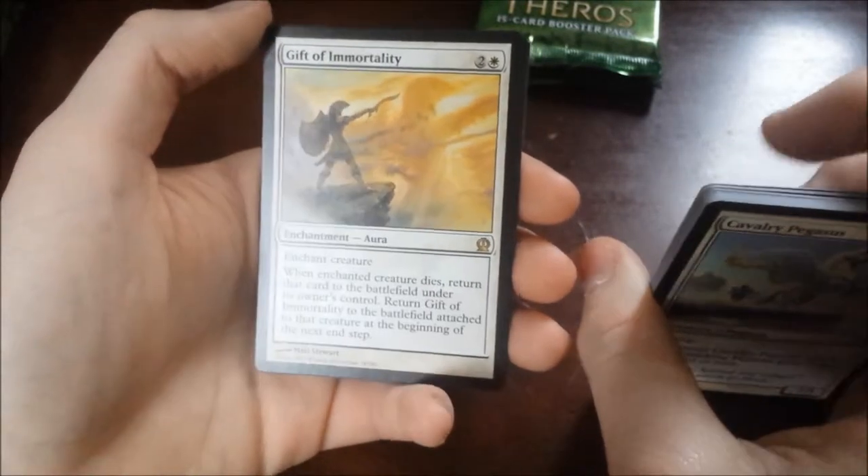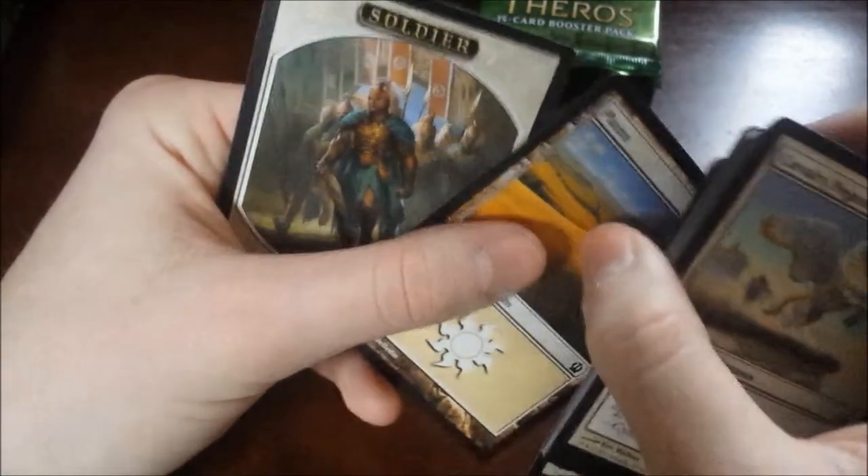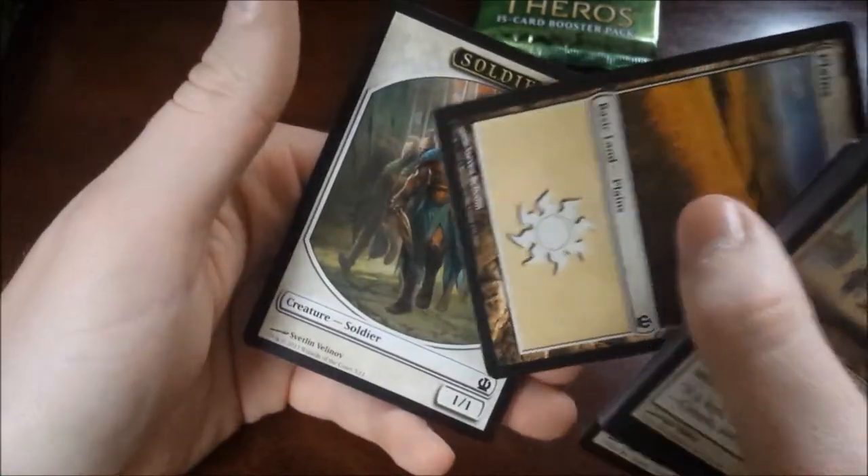Our rare is a Gift of Immortality. It's a three-drop to enchant a creature. When it dies, we return that card to the battlefield under its owner's control. Return Gift of Immortality to the battlefield attached to that creature at the beginning of the next end step. Dude, that's cool. I like that card — that is a nice card. And then we've got a Plains and a Soldier. A white Soldier this time.